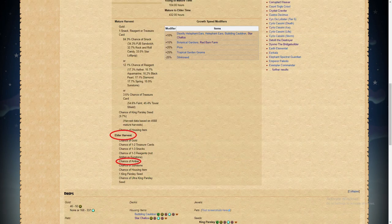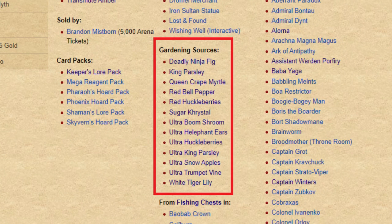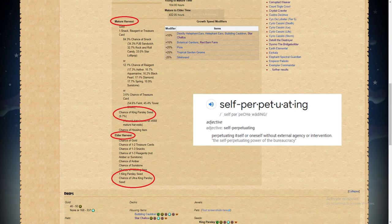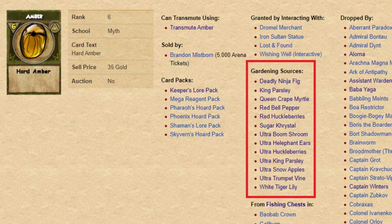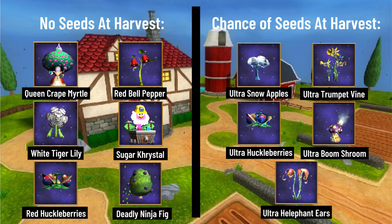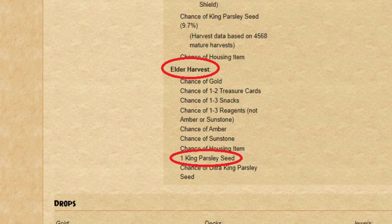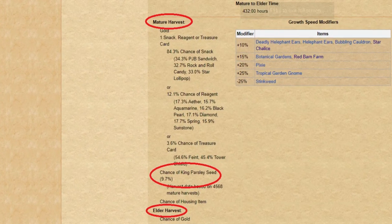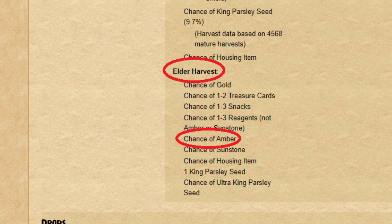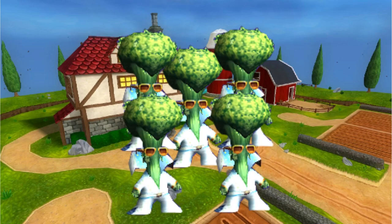Why King Parsley? Sure, on its own, it has a small chance of dropping Amber at Elder. So do many other types of plants. However, we're interested in this plant specifically because it is self-perpetuating. Of the many plants that have a chance to drop Amber, only a few can be planted over and over again without having to buy new seeds. Many plants on this list either give you no seeds upon Elder Harvest, or the plant only has a small chance of giving you a replacement seed. King Parsley has neither of these issues - it will always give you a replacement King Parsley seed at Elder, it has a chance to give you extra King Parsley seeds during mature harvests, and a chance at giving you both Amber and an older King Parsley seed at Elder.